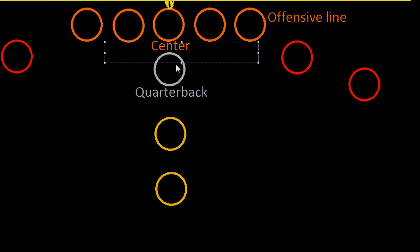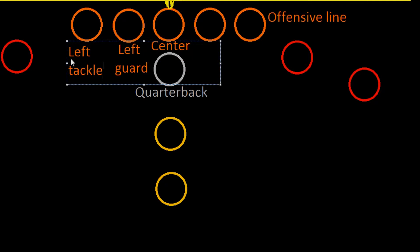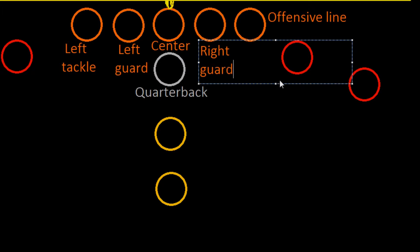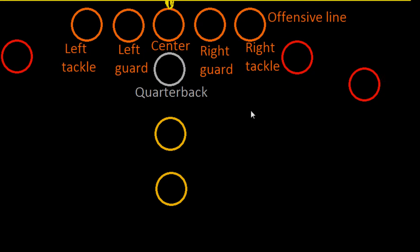On either side of the center we have the other offensive linemen. On the left side we have the left guard, who stands right beside the center, and then the left tackle. On the right side we have the right guard and then the right tackle on the outside. These offensive linemen are usually big guys, and their job is to prevent the defense from getting to the quarterback, who will have the ball.